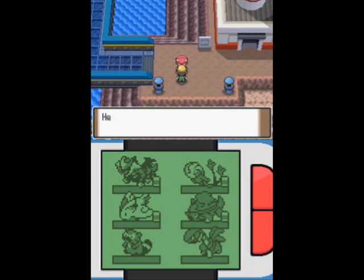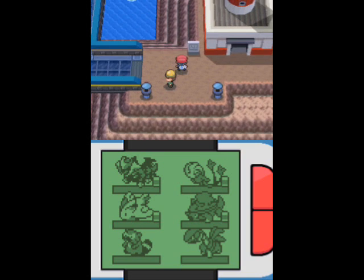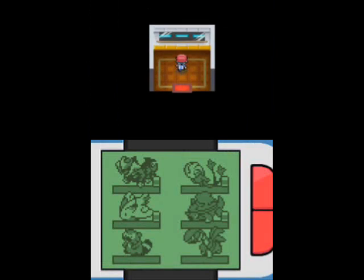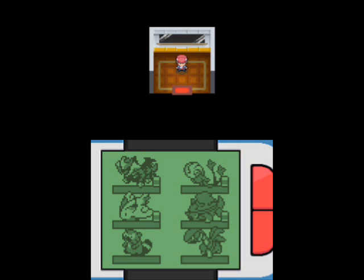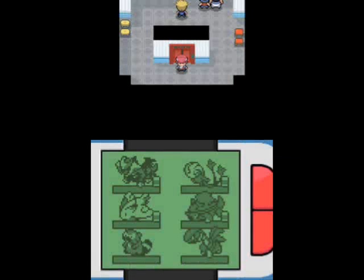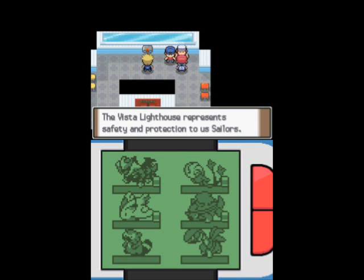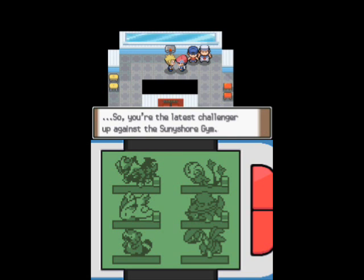This is the lighthouse where Volkner is, so I think that's the last building we need to visit. You're actually forced to come here naturally since we need to get Volkner back to the gym so we can battle him. There's an elevator right away — good that this lighthouse isn't as big as the one in Olivine. Volkner's looking into binoculars. I would have expected him to be sitting around since he's allegedly so bored. He says if he finds me weak, I won't be challenging the Pokemon League.